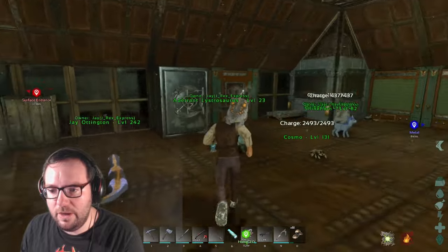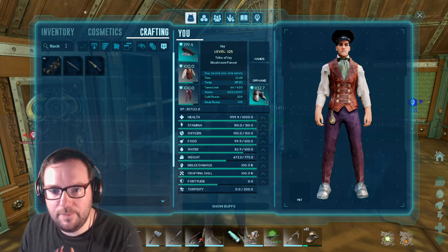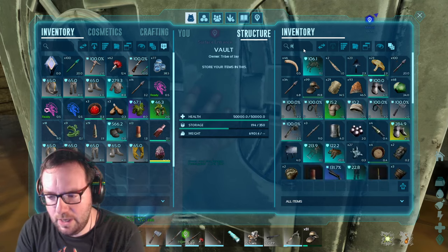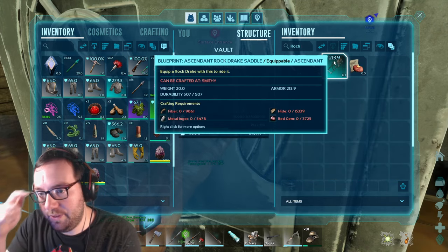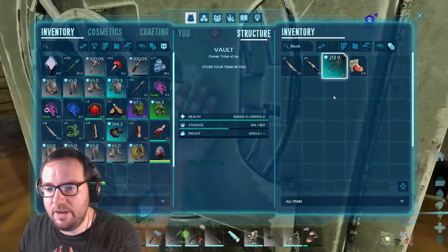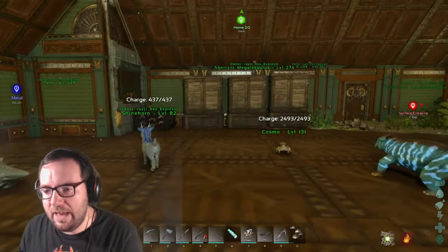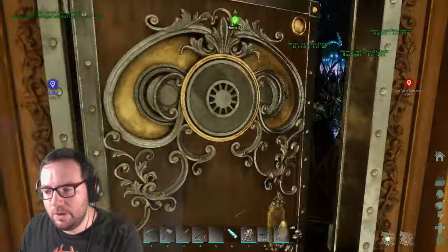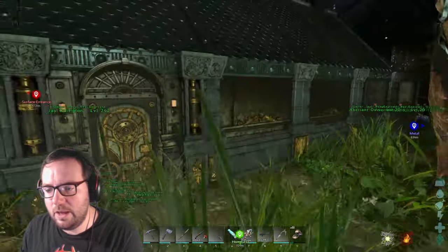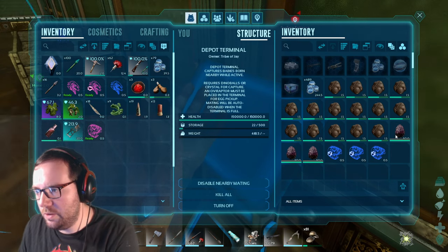We managed to get four high level rock drakes: 140, 185, 165, and 175. Obviously we'll go for the 185 and see if we can get a high level version. For the rock drake saddle — I got a blueprint but it's kind of expensive. I might craft up a saddle, get some wood, fire up the refining forge, and see what our rock drake is capable of.